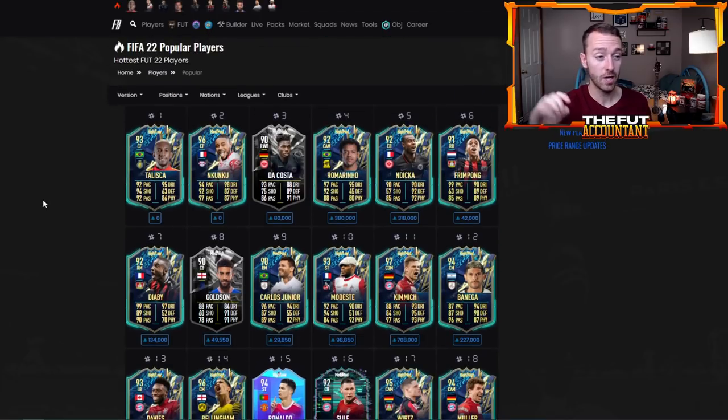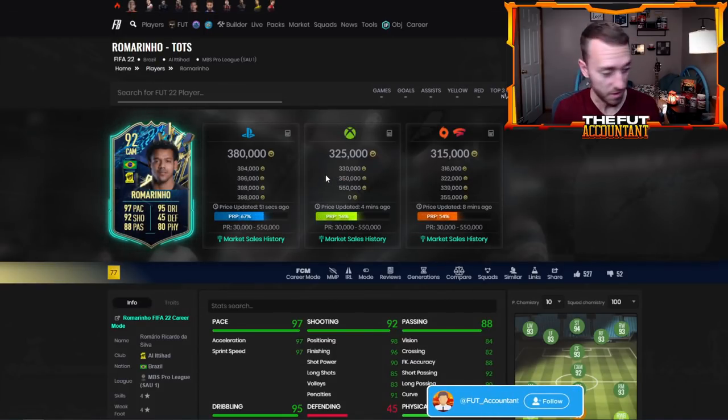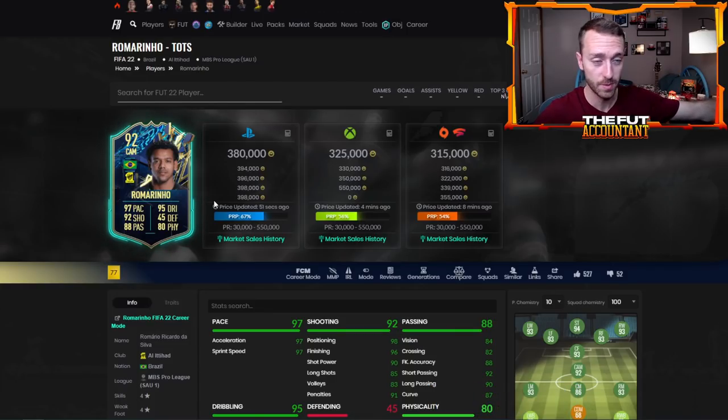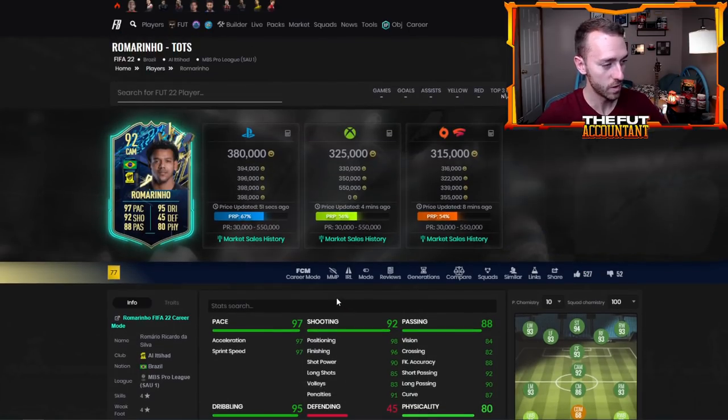Now let's talk about the cards released in the Saudi TOTS yesterday. EA did the business with this Romarino — I remember looking at the league stats and he had 90 dribbling and I was like that's not good enough. But EA went all out: 95 dribbling with 99 agility, 99 balance, 99 heading accuracy, 99 stamina. This card looks unbelievable — it looks cracked.